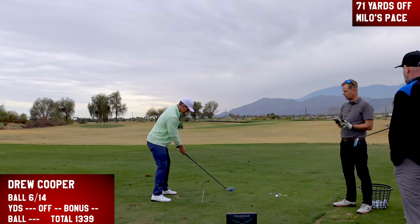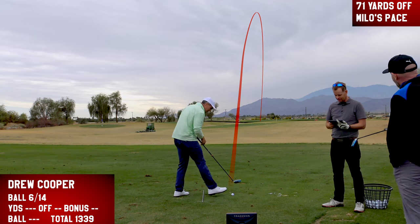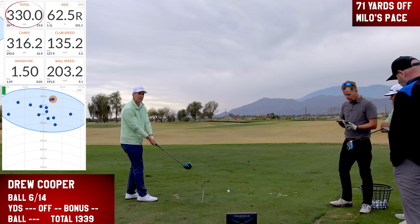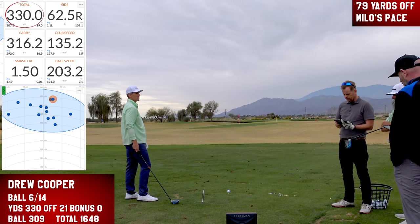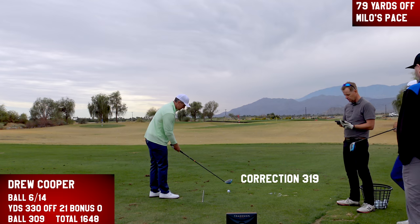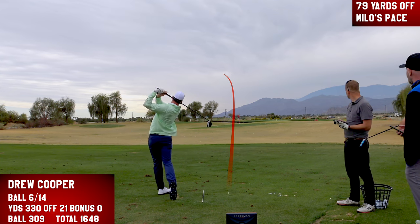Shot six — looks really good, possibly inside the bonus. Just out, probably 62 feet offline. Total 330 yards, minus 31 yards offline, giving 299 net. Drew needs a long and dead straight final ball. He keeps putting up 300s but needs something special to close Milo's lead.